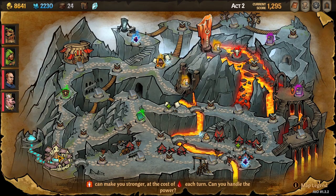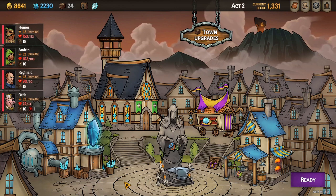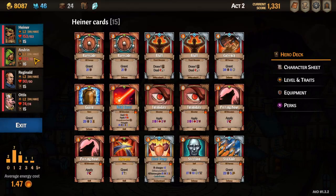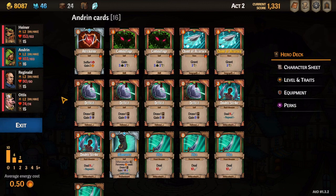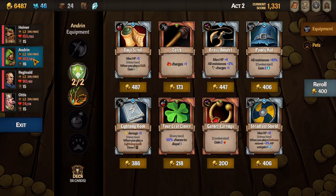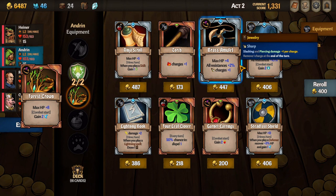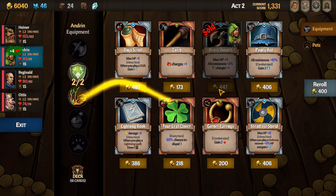Once we have reached town in Act 2 our deck list shouldn't have changed very much. We don't want to convolute our deck, so if needed repeat what we did in town at Act 1 — that is, remove, add, and upgrade cards. Don't forget to check the armory for equipment before leaving town.